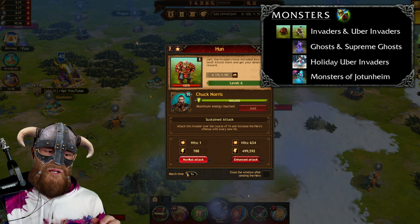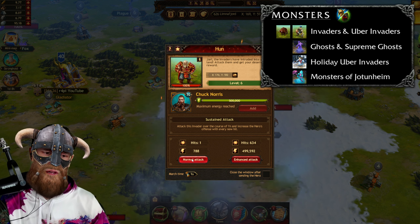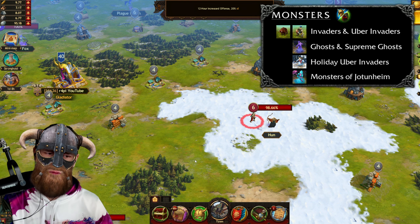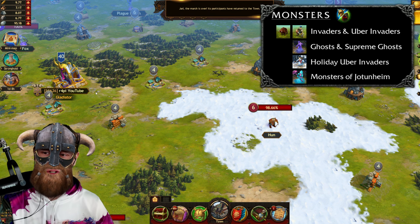When attacking the invader, my hero will leave the town. He is out of town and fighting the invader. You will see a marching line from my town to the invader. It was super quick because I have Plunderer, which makes my march super quick.